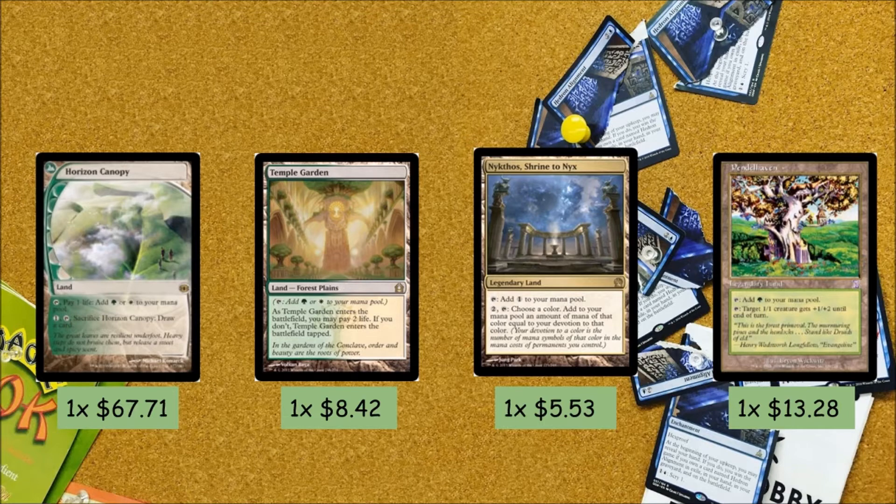Pendelhaven is good when you have to play a beatdown plan. A land you won't be seeing here is Cavern of Souls — really expensive, I wish I had them. They're great if you have a control-heavy meta. Moving on to our next 8 spells in the deck.